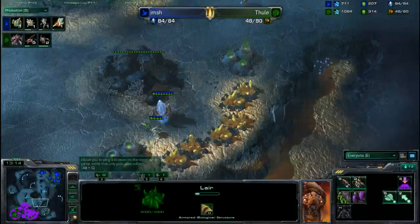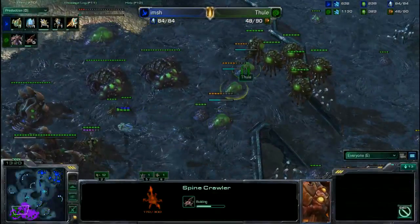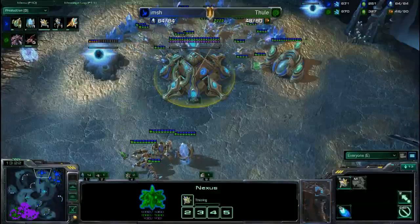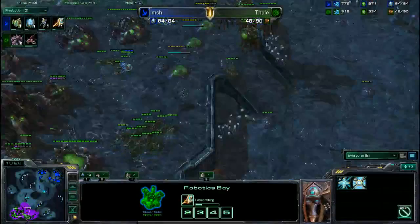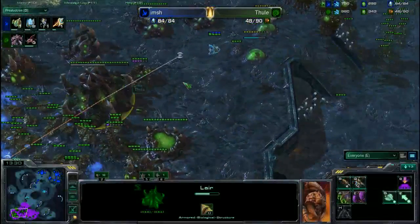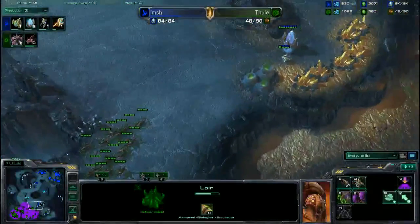With that Proxy Pylon there, these Zealots appear to be retreating — this is a bad idea to retreat. There's a little bit of mis-micro or macro with the Nexus: there's so much energy on both of Imsh's Nexuses over on his side.